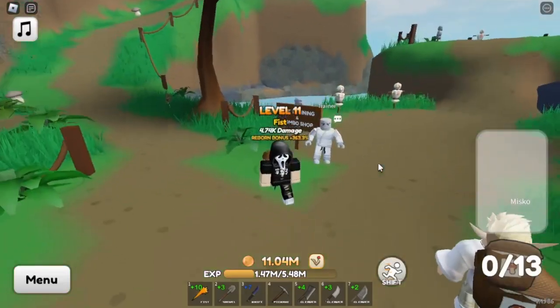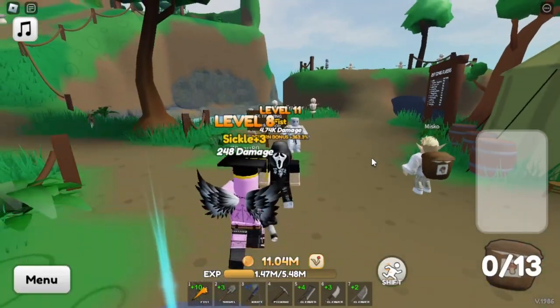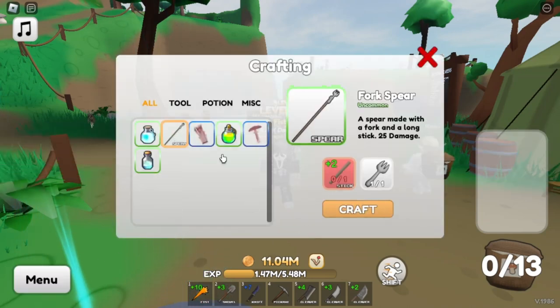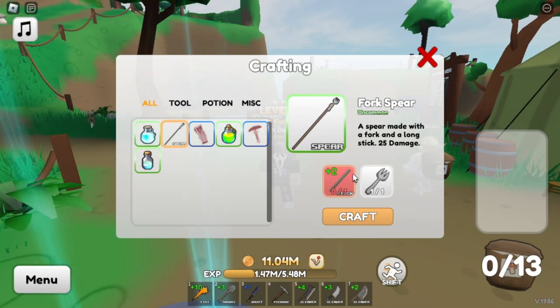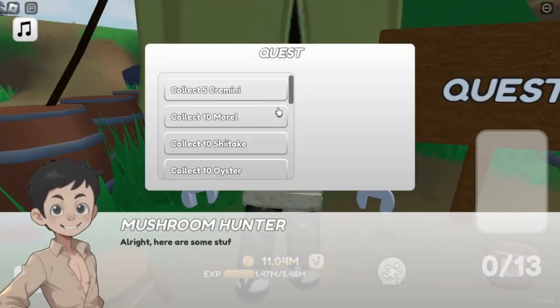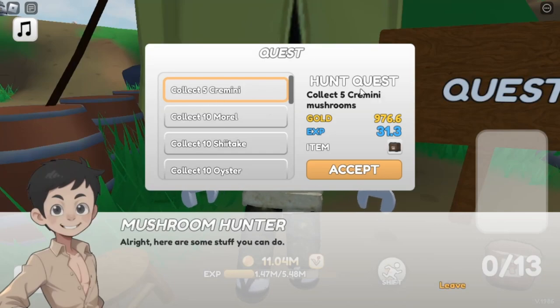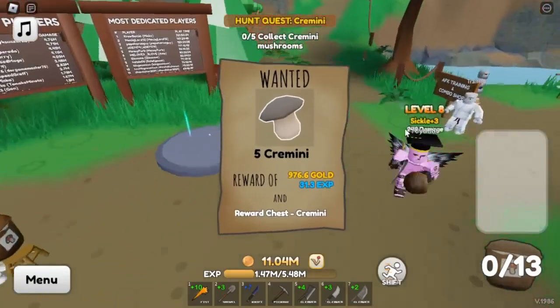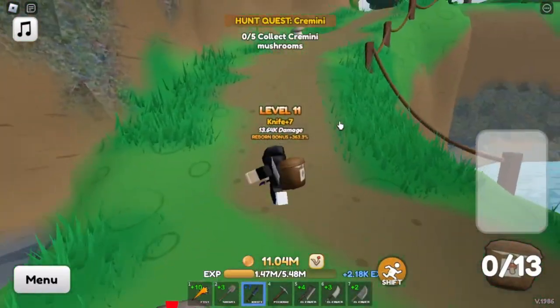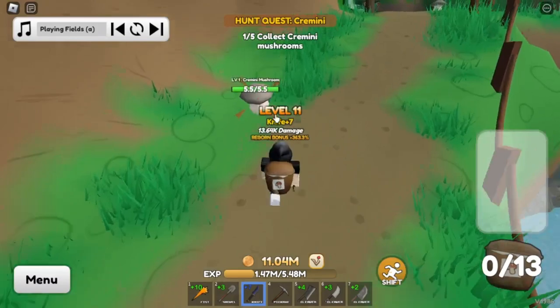Let's get started. First things first, you're going to want a decently slow weapon. If you are just starting out in the game, the best choice would be going into menu crafting and crafting the spear. Once you craft the spear you're not going to want to upgrade it. First, come to this quest guy and get a quest — this quest gives the stick that you're going to want. Accept it; it's a very easy quest — just kill five of these starter mushrooms. We're going to go ahead and get that done really fast.